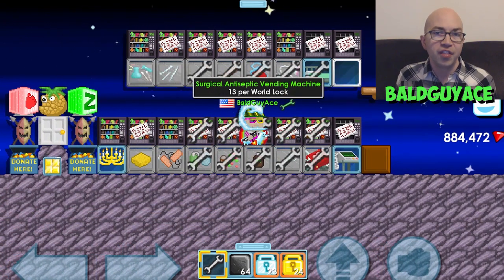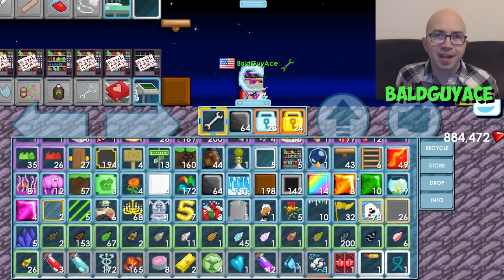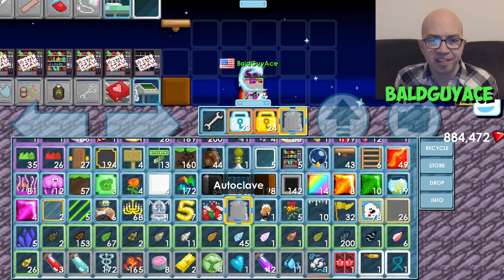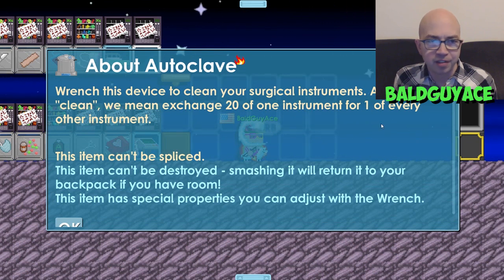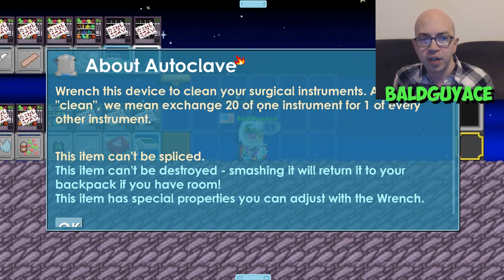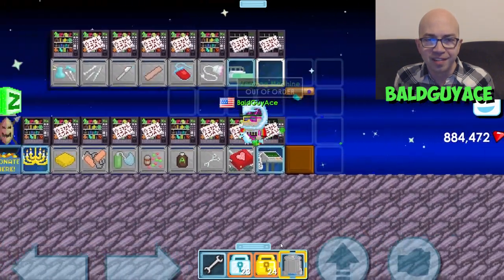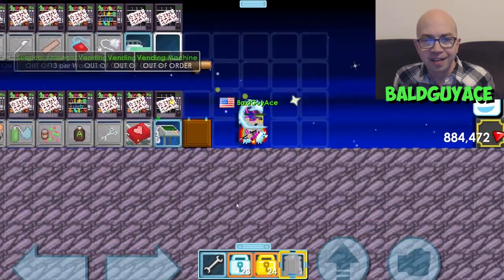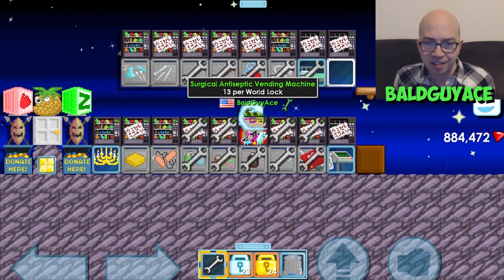Because it's been a long time and these haven't fully sold out, what I'm going to do is use the autoclave. A lot of people are not familiar with the autoclave, so I'm going to explain how it works. I'm going to place another autoclave in this world for convenience, even though I have one in BGA break already. If I click on info about the autoclave, it says to wrench this device to clean your surgical instruments — meaning exchange 20 of one instrument for one of every other instrument. You can take 20 of a surgical tool that isn't selling well and turn it into one of every other tool. There are 13 different surgery tools, including stitches and sponges.